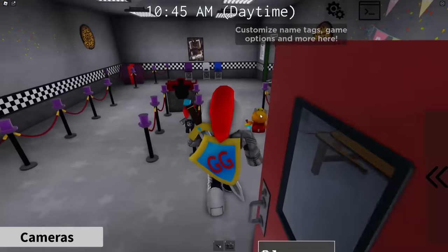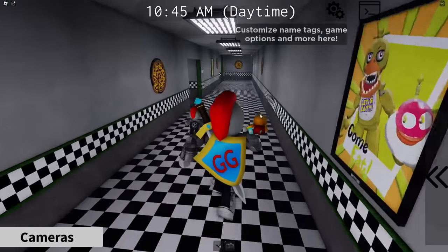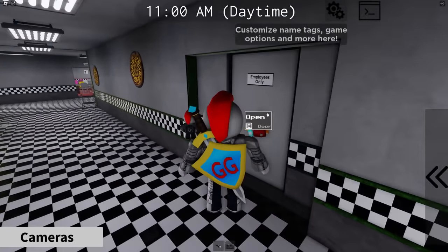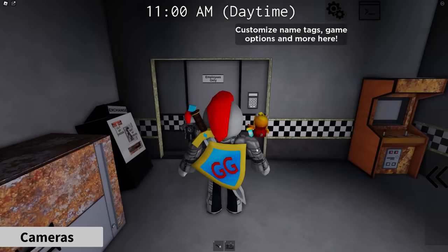First things first, we are going to enter the pizzeria. We're going to go all the way inside, down this hallway to the right, past this manager's office. Then we're going to turn left, and we're going to turn right into the Parts and Service room. When you're inside, we're going to go straight back to this door with the keypad.